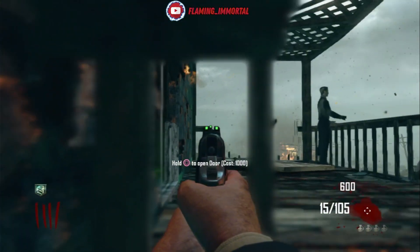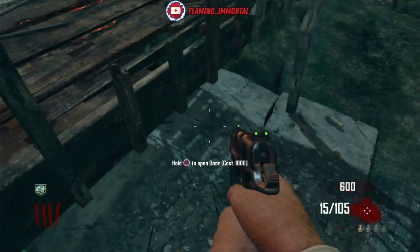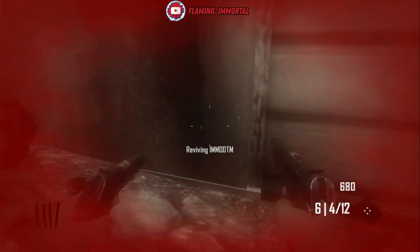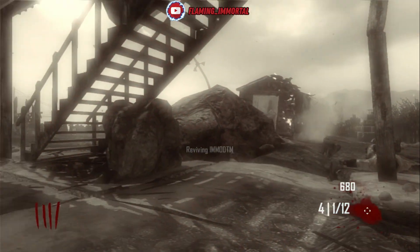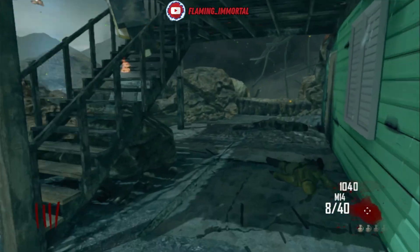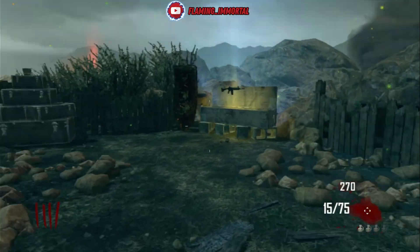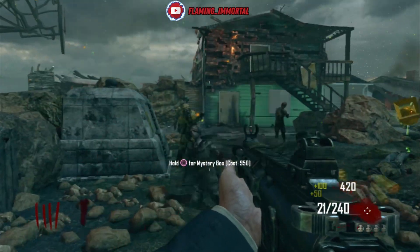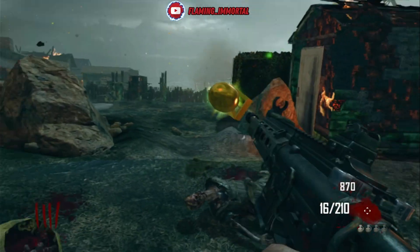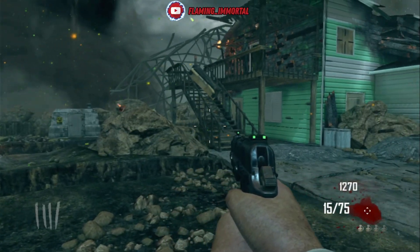Zombies pile up underneath you. It's pretty hard to shoot them from this angle but you can shoot the ones coming towards you. I fell off and went down — Mustang and Sally's when you go down on solo with Quick Revive. I got back up, went to the mystery box, got the M27 — pretty good. It's a great training spot: keep the downstairs door open and you can train zombies well here. Anyway, this was just a tutorial on how to get the DLC — I hope you enjoyed. If you did, leave a like, subscribe, and bye for now everyone, enjoy!